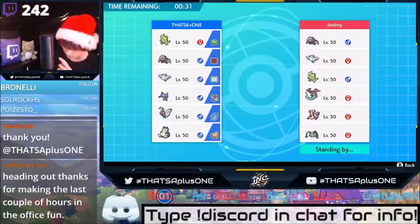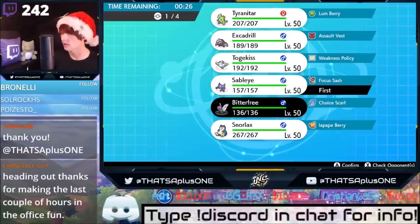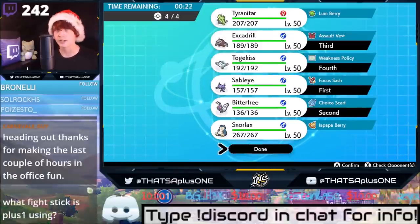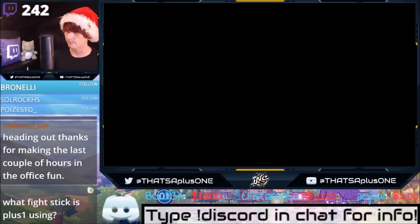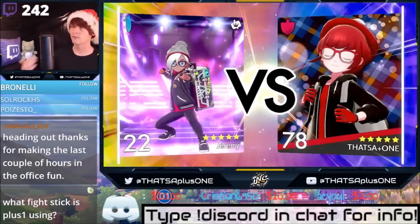Butterfree is really good though. I think I'm going to go for a Befuddle. I think the Befuddle play is really worth working on and worth learning when to use it — because again, this is practice. We're practicing, we're learning the situation to bust this out. This is a different type of flowchart this team can actually do.